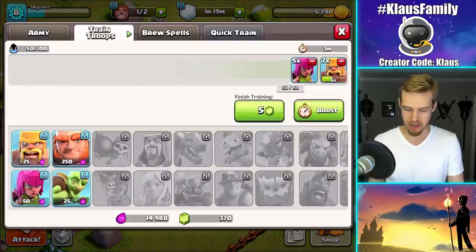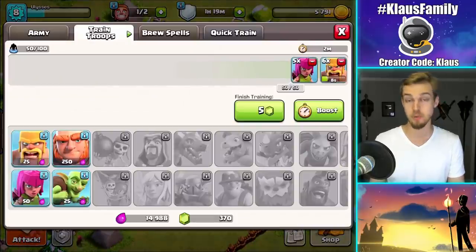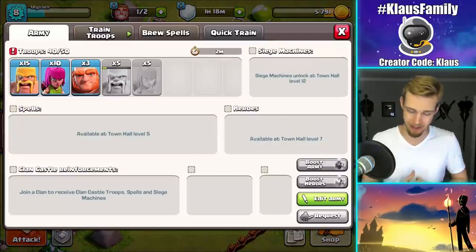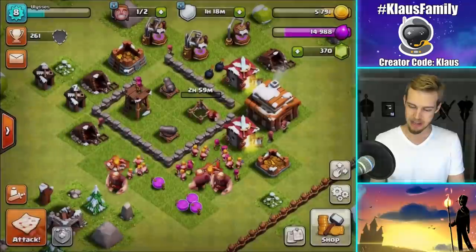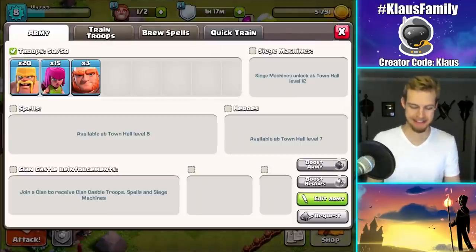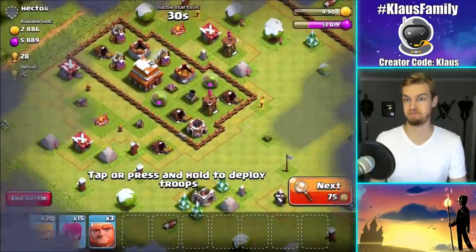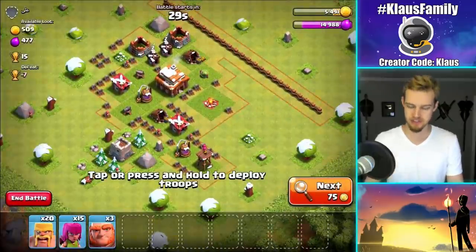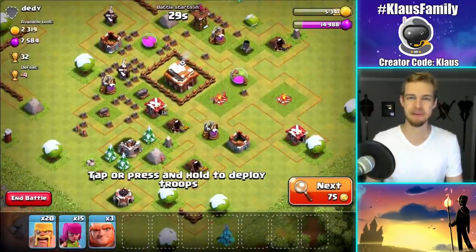Now — oh come on, troops. 5 gems. I just got 25 free gems. Is it worth it to gem it, or should I just be patient for 2 minutes? I can be patient. Guys, I'll be right back in 2 minutes. My army will be ready with 50 troop capacity — it's nearly double what I had to work with before. That's amazing. We're going to go out and dominate. Hopefully we can grab a crazy amount of loot this time. I'm still not going to be able to get the laboratory, but we'll do something cool with it.